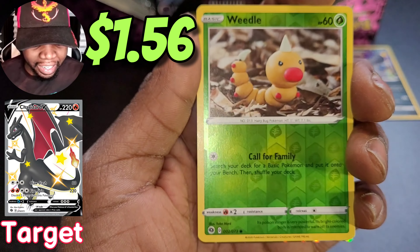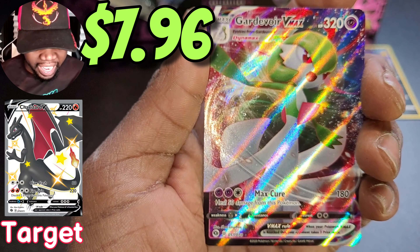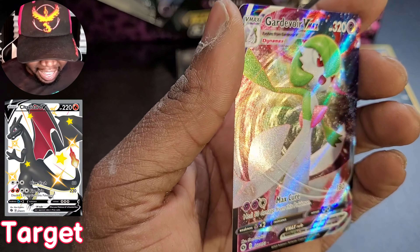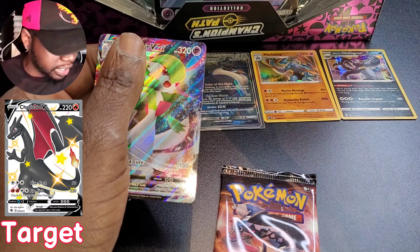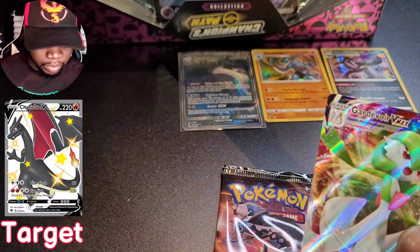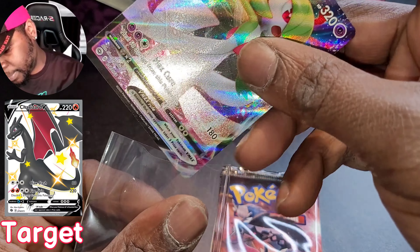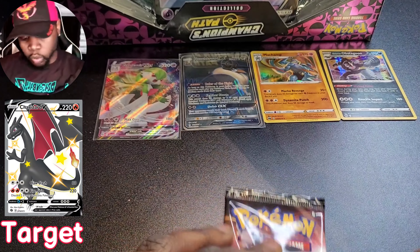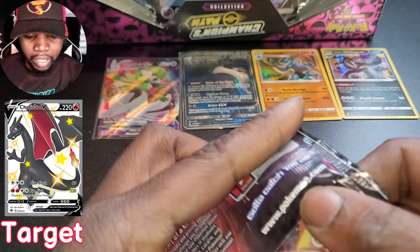We have reverse holo Weedle blocking this card - it's gonna be... hey, Gardevoir V-Max! Yeah, not bad for your boy, very nice - a Gardevoir V-Max, you're getting a sleeve! Put this Weedle to the other side, this card is definitely getting sleeve treatment today. Nice - so we got a GX, a V-Max, two legit holos - life is good right now, life is good for the boy.